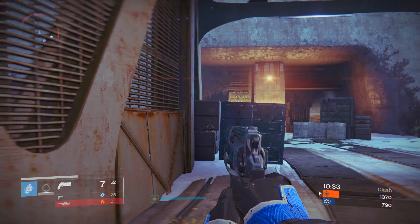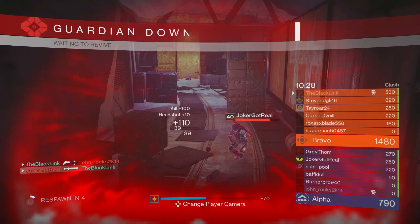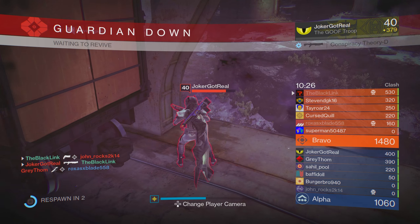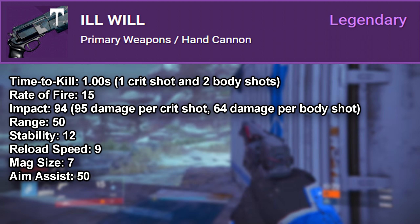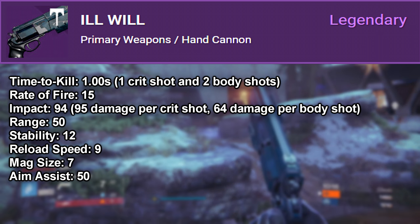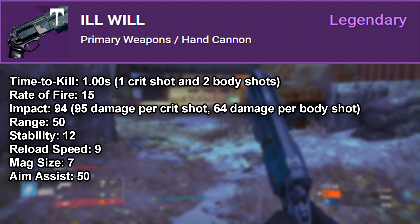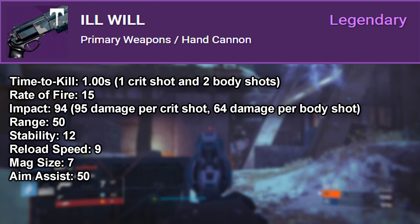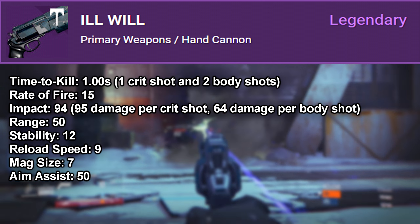So the Ill Will is a high impact hand cannon that you can get as a post-game reward from the Crucible, or as a bounty or faction package drop from Lord Shaxx. Stat wise, this thing is rocking a rate of fire of 15, a massive impact stat of 94 — meaning it can deal about 95 damage per crit shot, 64 damage per body shot — a base range of 50, a base stability of 12, reload speed of 9, a magazine size of 7, and a base aim assist of 50.